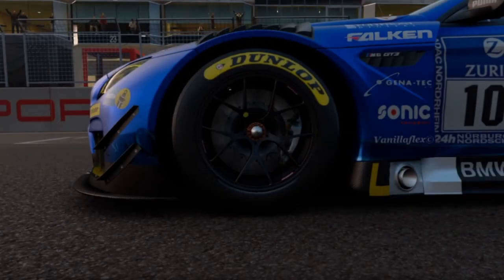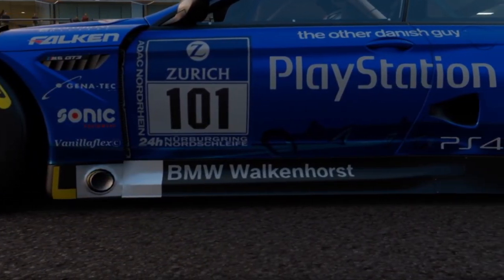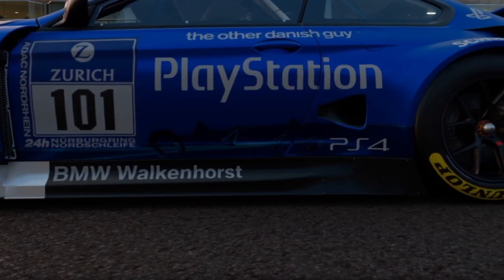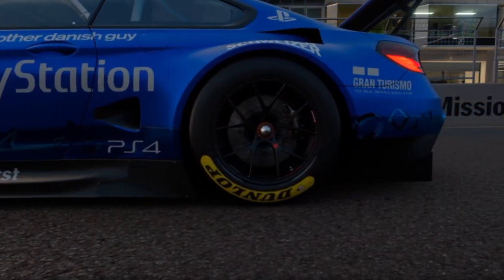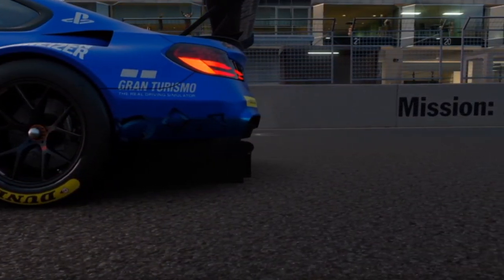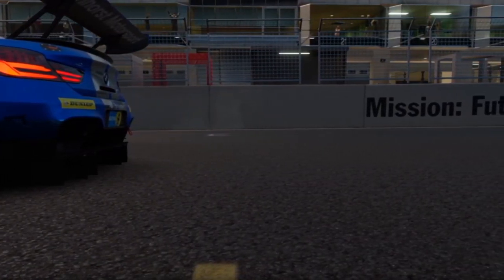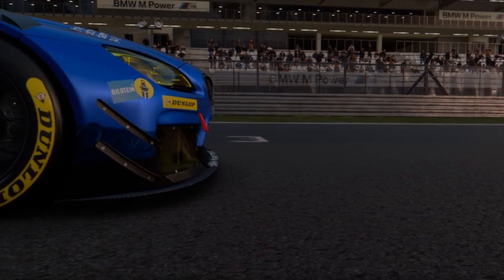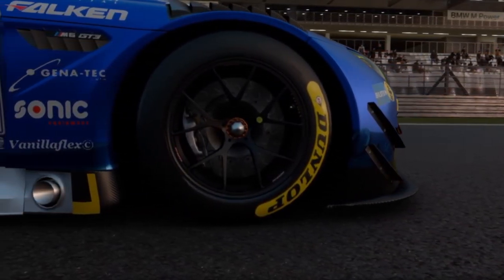First of all, we are going to admire the graphics present in both games. When GT Sport released in October of 2017, it undoubtedly was among the most beautiful simracing games out there, if not even the most beautiful of them. Its level of detail featured in the interior and also the exterior of all cars was and still is amazing, especially considering that it has to run on an inferior platform which happens to be the PS4.